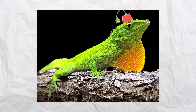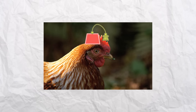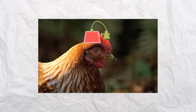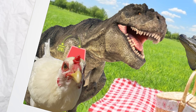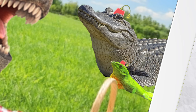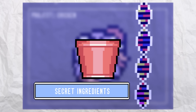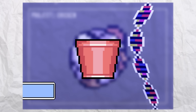Believe it or not, the chicken is actually one of the closest descendants we have to prehistoric dinosaurs — even closer than alligators and lizards. Mind-blowing, right? And get this: in the modern world, it also has one of the genomes that we know the most about, mostly because we've been manipulating its genetics for years, to create bigger, meatier buckets of extra crispy, original recipe fried chicken.